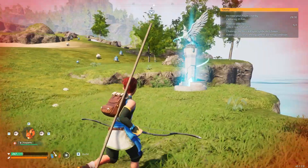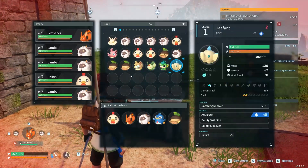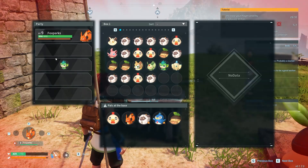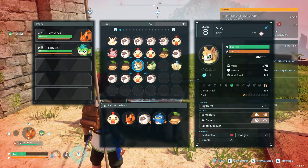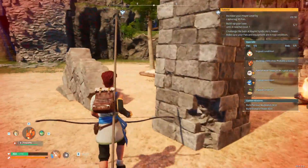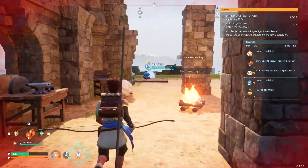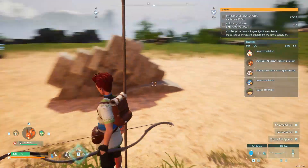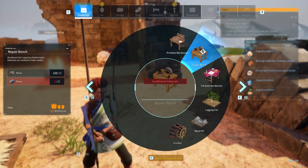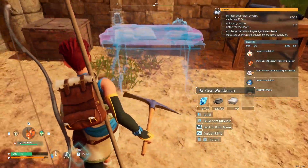I don't see any more mount-like creatures so let me fast travel to my base. I'll drop some stuff I don't need — I don't need a lamball with me. I'll keep this tanzin and the wixie. The wixie has really high damage — I should look later at what pal is best for fighting. I need a pal gear workbench, so I'll drop it right there and my pals will make it.